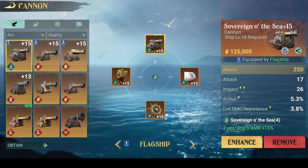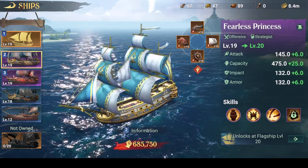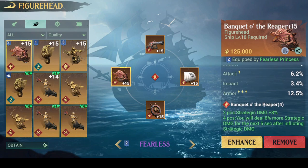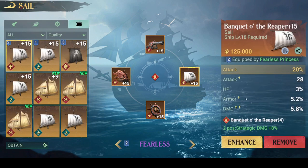For example, if I go to my Fearless Princess — this is an offensive ship — I want offensive stats obviously. Unfortunately for my figurehead, it was very hard to get a figurehead for Banquet of the Reaper, and it had an armor percentage main stat. This is not too horrible as it makes my ship more defensive, and on top of that I have the hero Griffin, who also synergizes with armor stats, so I do benefit from this.